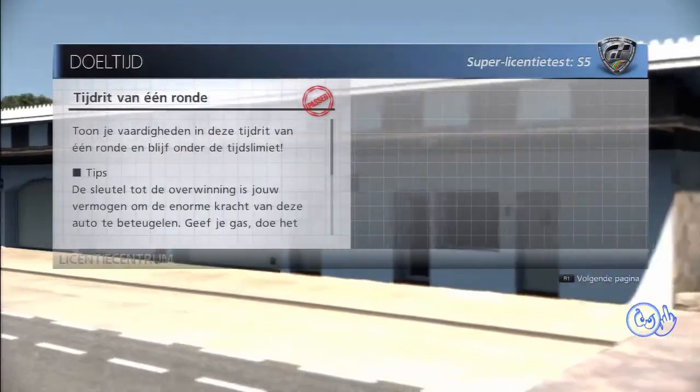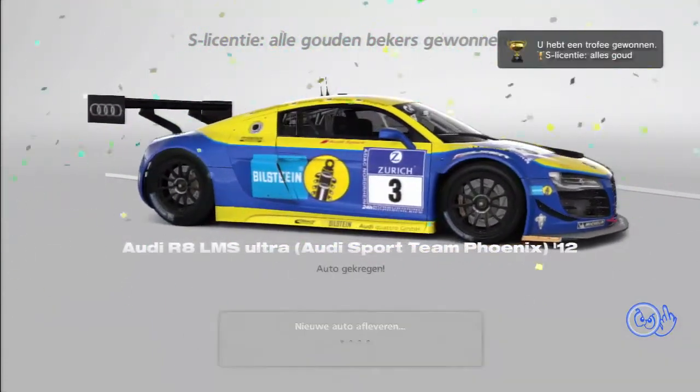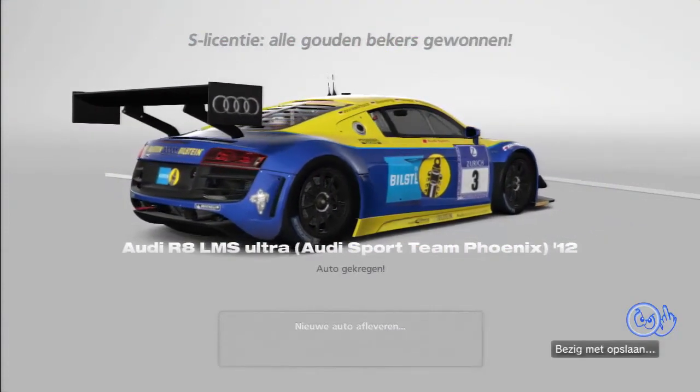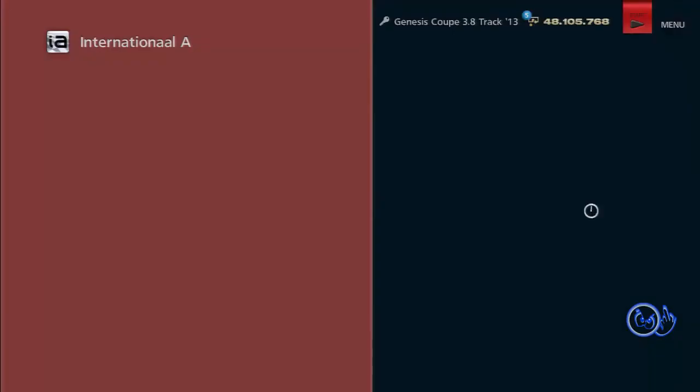Let's see what car we get — I already know what car it is, I already have it, so now I have two of them. There it is — the Audi R8 LMS Ultra. And the trophy! I drove that car before; I didn't like it. Maybe it's a nice car, but no.